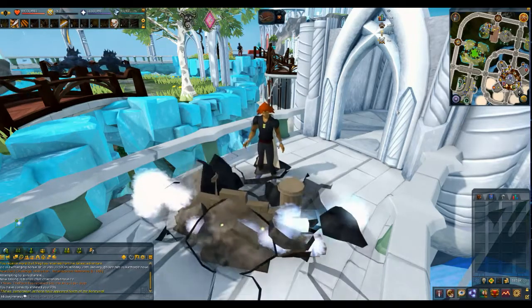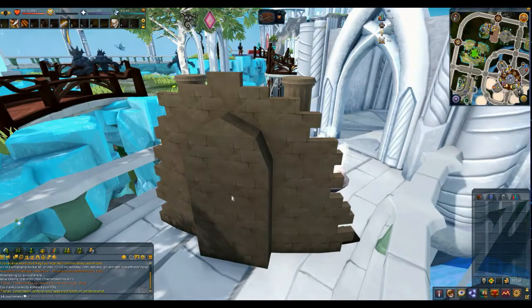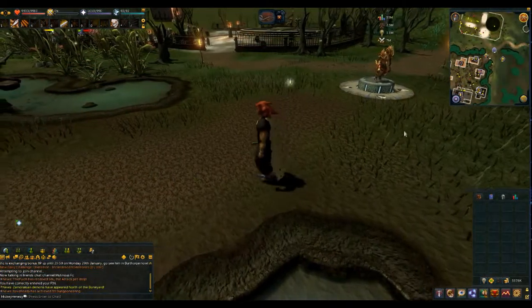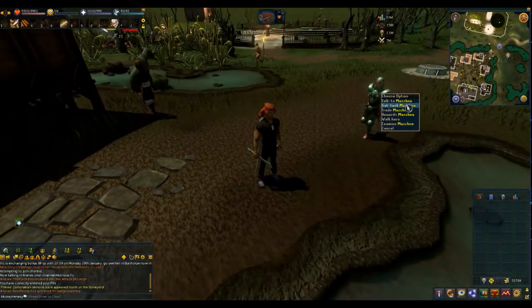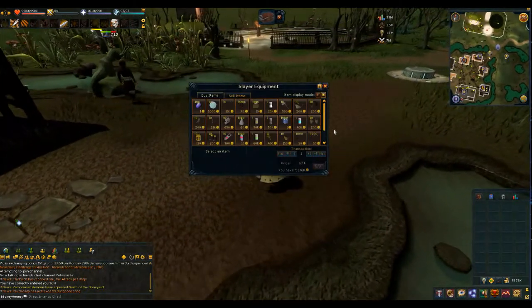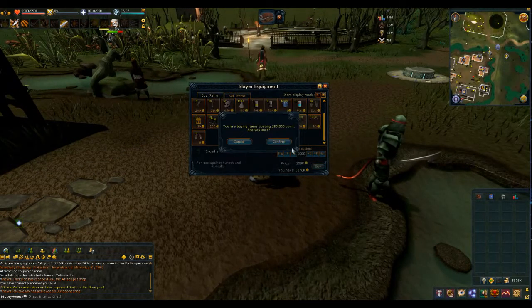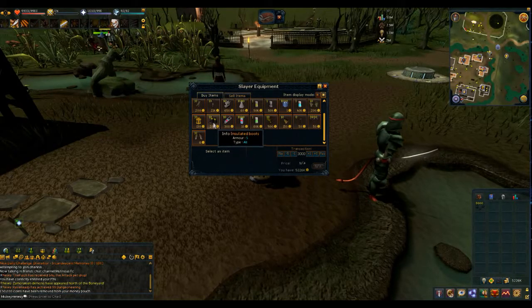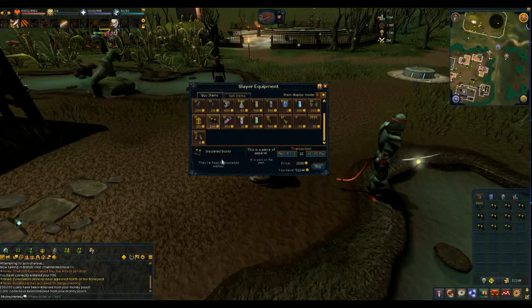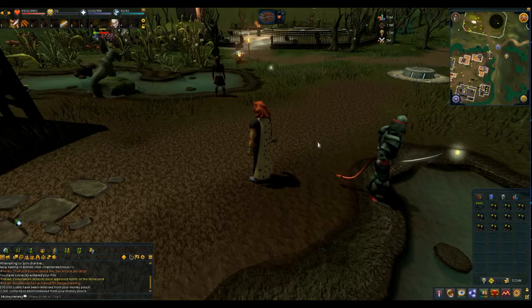I actually go over here to Canifis. I'm going to talk to one of the Slayer Masters there. We're over here in Canifis. We're going to talk to the Slayer Master — there he is. He's going to have on him broad arrowheads. I'm going to get these just to make a little bit of money, make a hundred grand or so. But what I'm here for is the insulated boots. They're 200 apiece, so you're going to buy these — they replenish on a world with a thousand people, like I'm on now, probably about every eight to ten minutes.